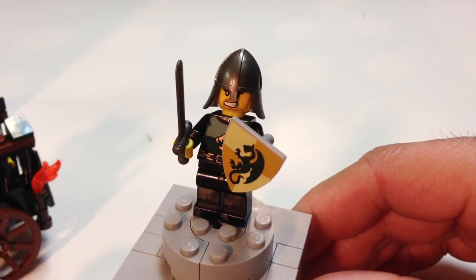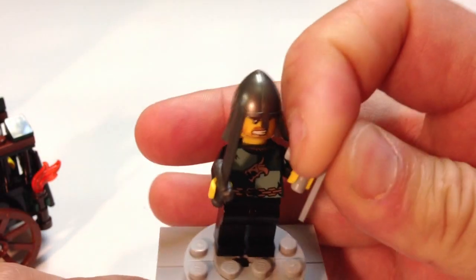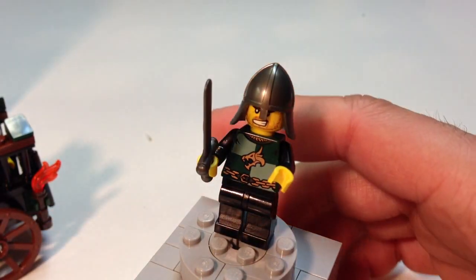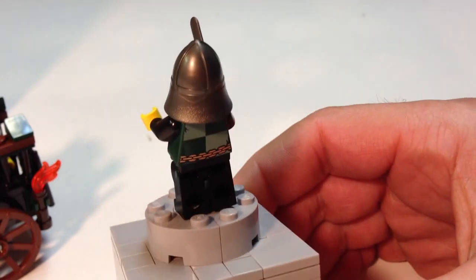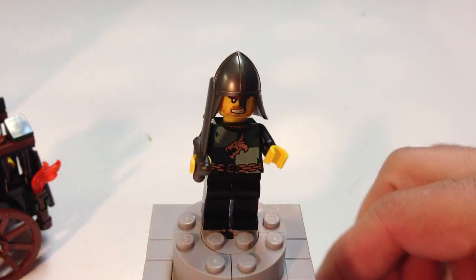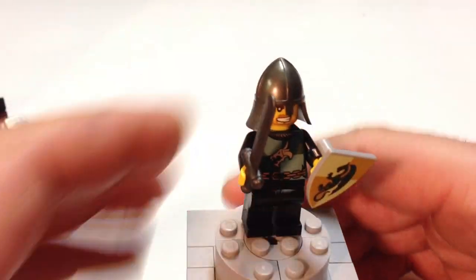He has a nice logo on his shield, and the dragon head on his torso. Take his shield off — he does have back printing on his uniform, but he only has the one expression. He doesn't have another on the back of his head. So that is the dragon guy.